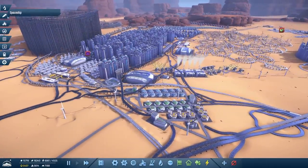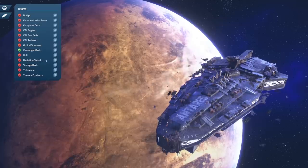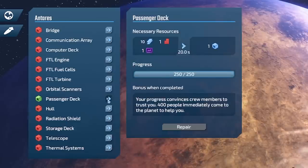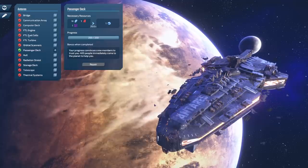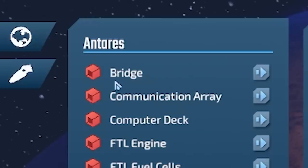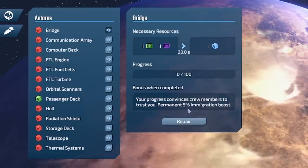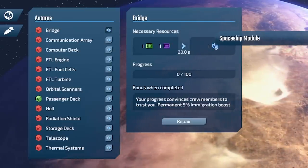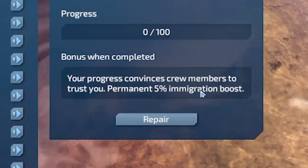Remember last time we worked out there's an end-game spaceship we need to upgrade as we go. We've done the passenger deck which gave us a bonus of sending 400 people to our colony. Next up we should work on the most important part of any ship — the bridge. For this we need holo displays and computers, and that'll take 20 seconds to create a spaceship module. We need 100 of them for a permanent 5% immigration boost.